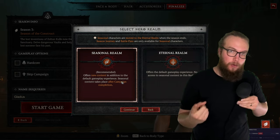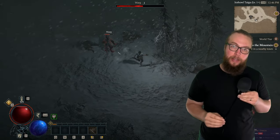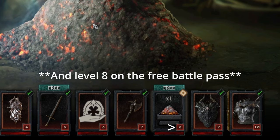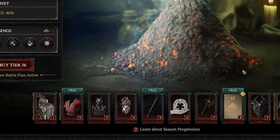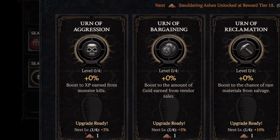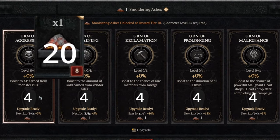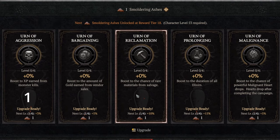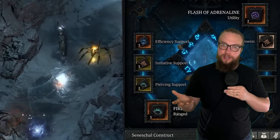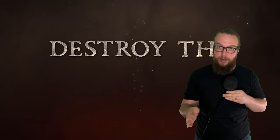Seasonal characters can skip the campaign (except for the prologue on your very first character) and jump straight into seasonal content. You'll gain access to a new currency called Smoldering Ashes, claimable in the free Battle Pass, which unlocks Season Blessings. You can apply Season Blessings to five categories: Boosted XP, Boosted Gold, Boosted Salvaged Materials, or Boosted Elixir Duration — you get 20 total in the Battle Pass, enough to max every category. I highly recommend maxing Urn of Aggression first. This season is Season of the Construct, featuring a Seneschal Companion — a small robot companion earned early in the seasonal journey.